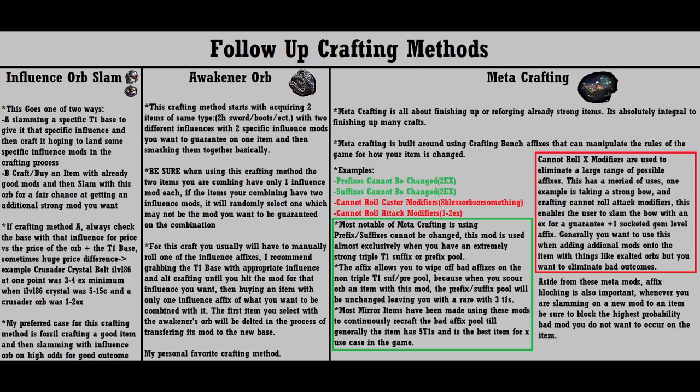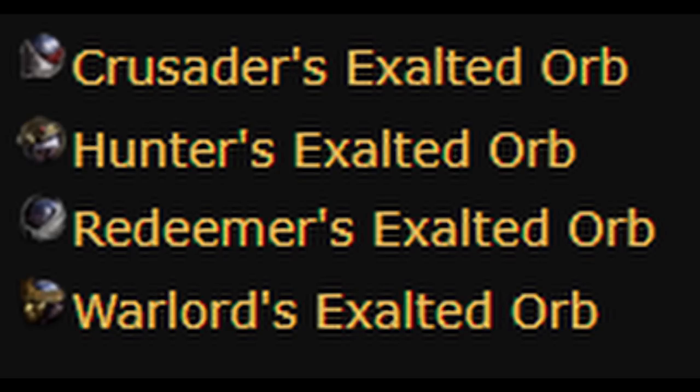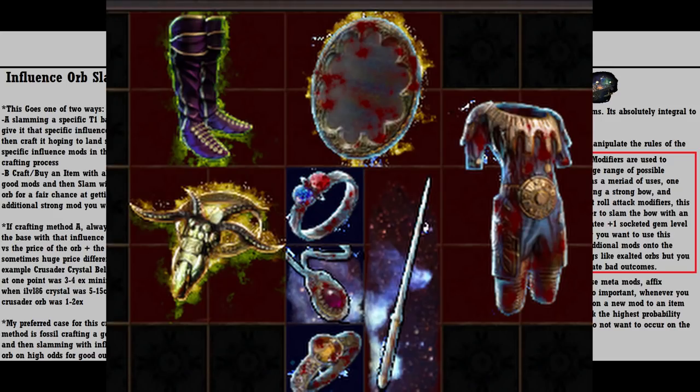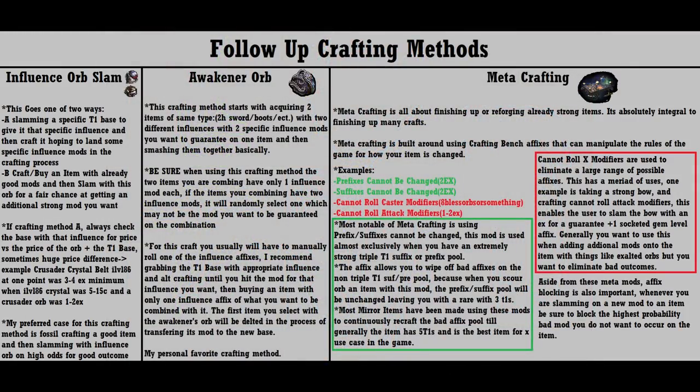Next I'd like to cover what I'm calling follow-up crafts. These are typically more expensive and used in combination with the previous crafting methods. To begin with, there are four special exalted orbs which can drop from each of the four awakener guardians. These orbs allow you to add an influence to an item — shaper, elder, warlord, hunter, conqueror, or redeemer influence. These items have a special glowy background and add special mods into the suffix and prefix pool that could not normally occur on normal items. With these special exalted orbs we can add influence to a normal base and add a special mod in the process, allowing the user to add influence to a specific T1 base or craft the base prior to slamming on a special mod to get an even better item.